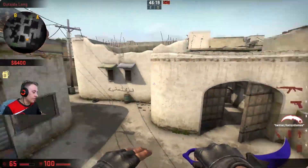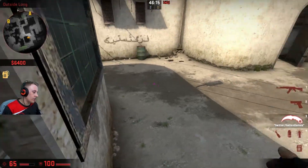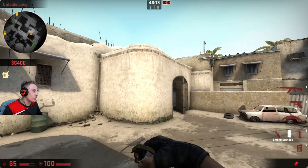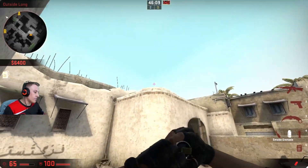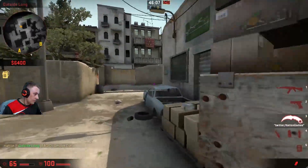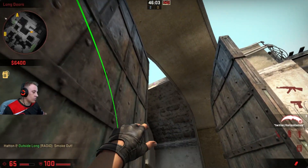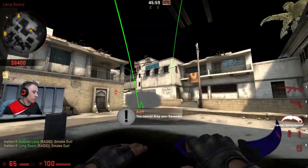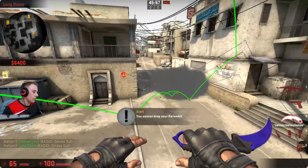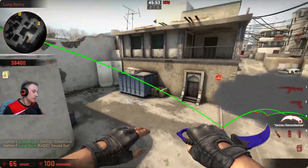I'm just going to do this off the fly so you can just learn it as I go along. It's not going to be a structured video but I'll do my best to make sure you guys understand the plan. Basically what you want to do is just have like two smokes for long. This is what I like to call pit control — an easy way of getting pit control.